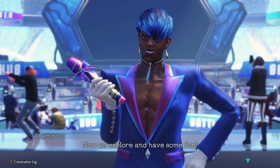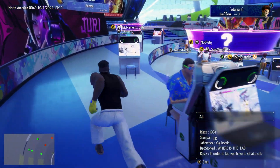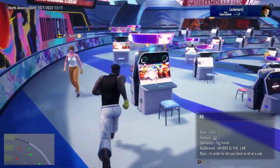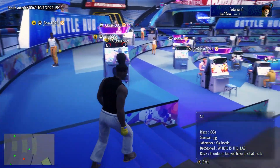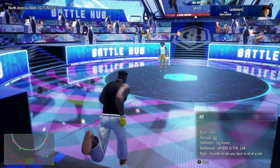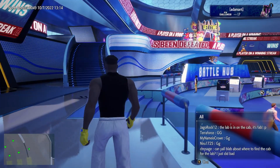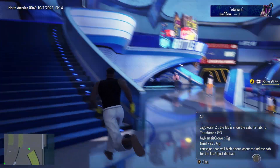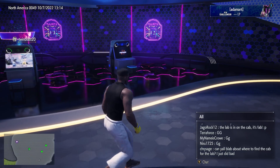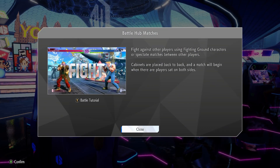The Battle Hub has a lot of different things you can do. You can sit at an arcade cabinet and play casual hub matches with people in the hub. It's a head-to-head cabinet with two sides — you sit on one side, the other person sits on the other, ready up, and boom you're right into a game with fast loading. It gets your character data from the matchmaking menu and that's all it takes. I don't think there were rematches though, which is something they should definitely change.